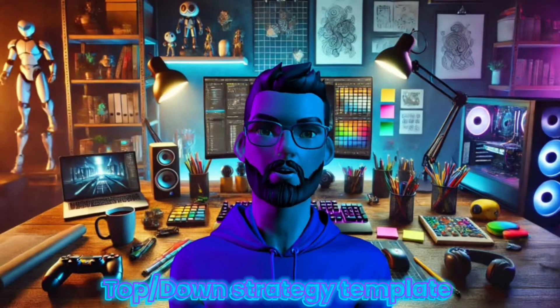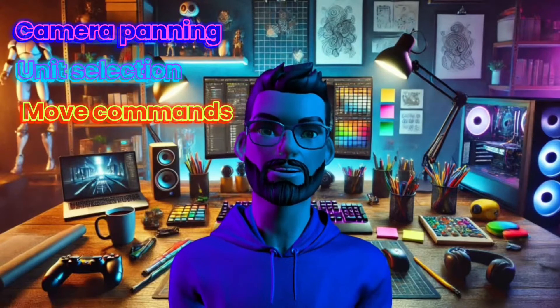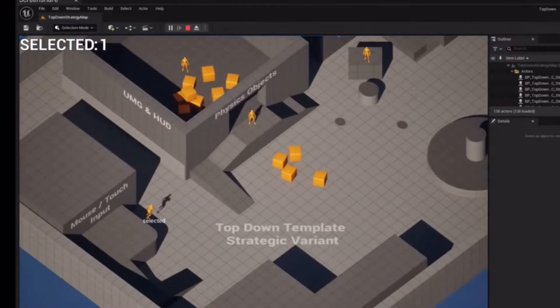Template number three: the top-down strategy template. Camera panning, unit selection, move commands — this one's for the RTS or tactics game devs. With squads, it actually looks like a real game right away. Good bones.